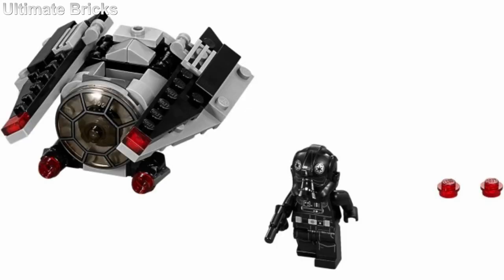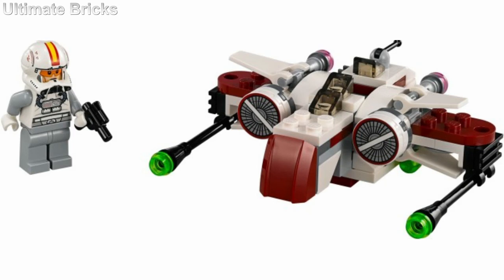Another one that includes a TIE Pilot minifigure is the TIE Striker. I think this one is only slightly better than the TIE Interceptor because it captures the look a little bit more. Most of the pieces are the same — I think they use the same front canopy piece — so they're pretty similar, but I just like this one slightly more. In 8th place is the ARC 170 Fighter. I think this one looks really cool, and the ARC Fighter really translates well into Micro Fighter form, as it doesn't look square at all.